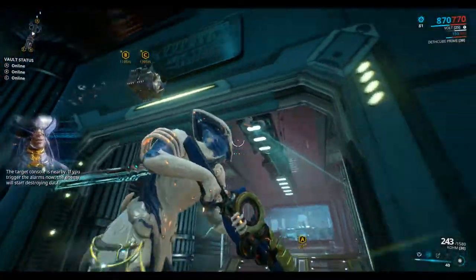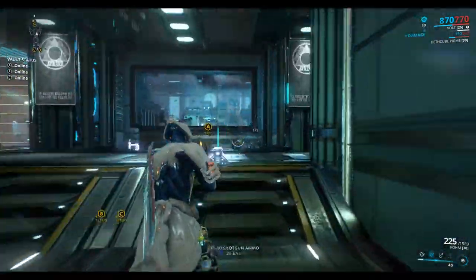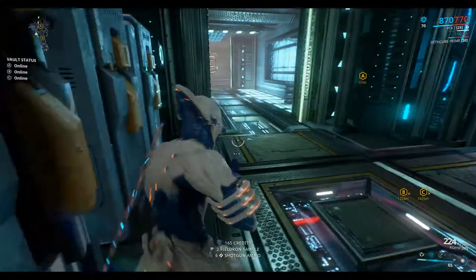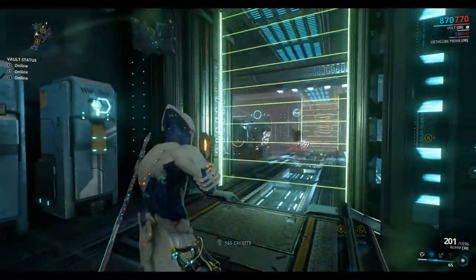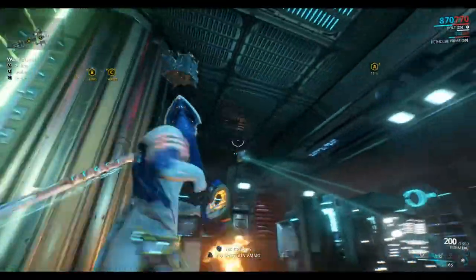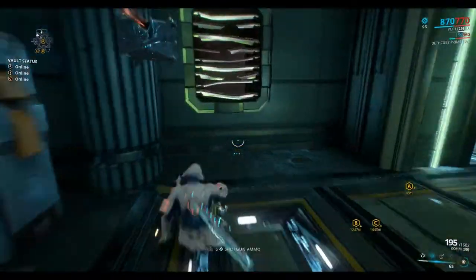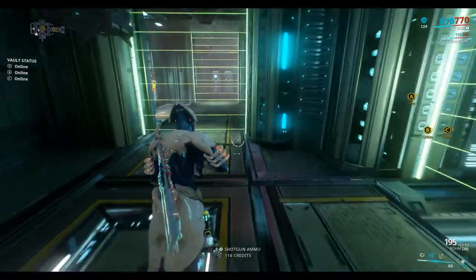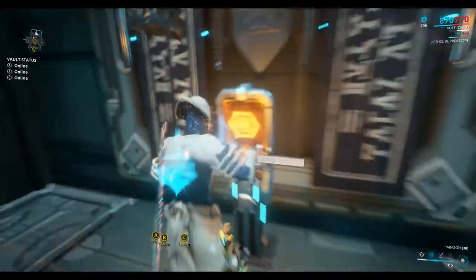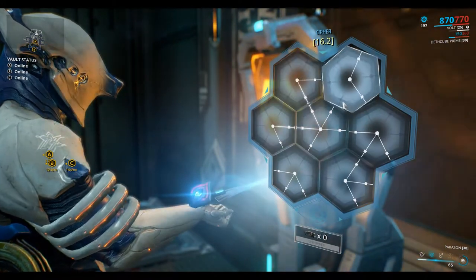So there's a ceiling scanner here. You work your way around the outside of it. Another ceiling scanner here on the left - shoot that out. You just wait for these laser beams to turn off and skip through. And this unlocks the room.